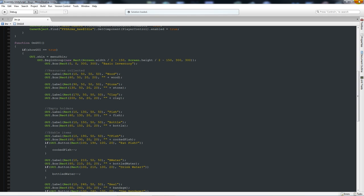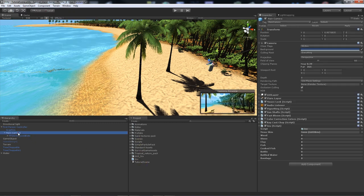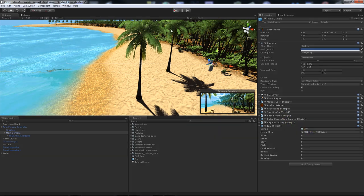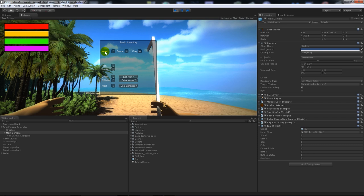In its entirety - if we add an inventory, you can create a GUI skin by going Assets > Create > GUI Skin. Add the inventory script to your main camera - I'll add my basic GUI inventory there. If I play the game you'll notice what we created: wood, stone, clay labels and boxes, then fish, bottle, cooked fish, bottled water, bandage - labels are text, boxes show values, and there are the buttons. If I click 'Eat Fish' it takes one away. We can change the values; later on I'll make sure we can't go below zero.